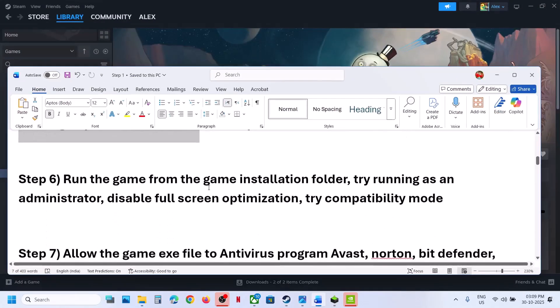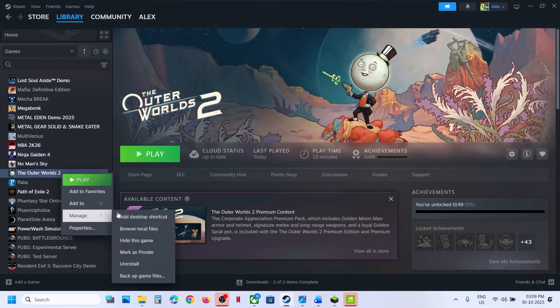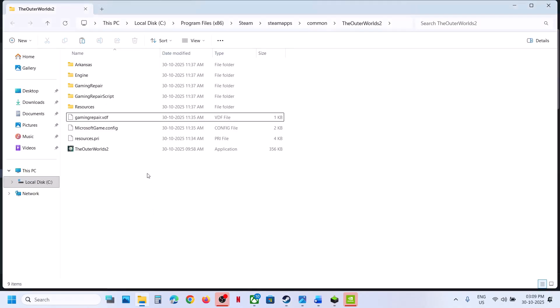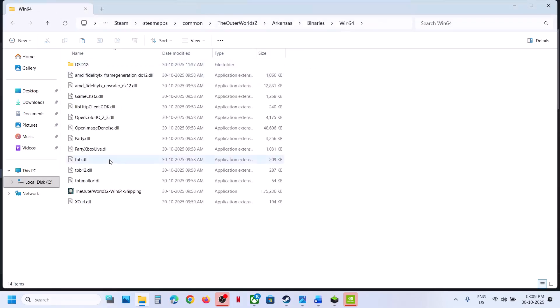The next step is to run the game from the game installation folder. Make a right click on the game, select Manage, click on Browse Local Files. Make a double click and launch the game from here and check. If that does not work, open the Binaries Win64 folder, make a double click, and launch the game from there and check.